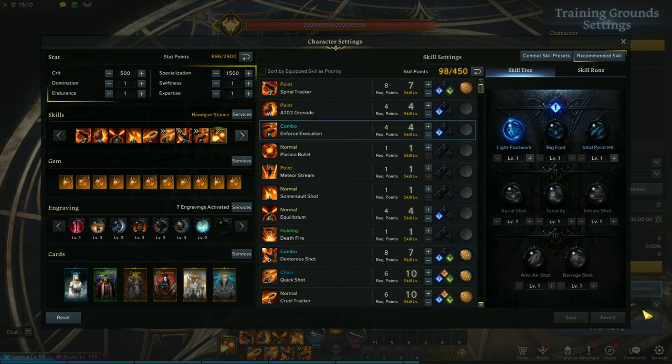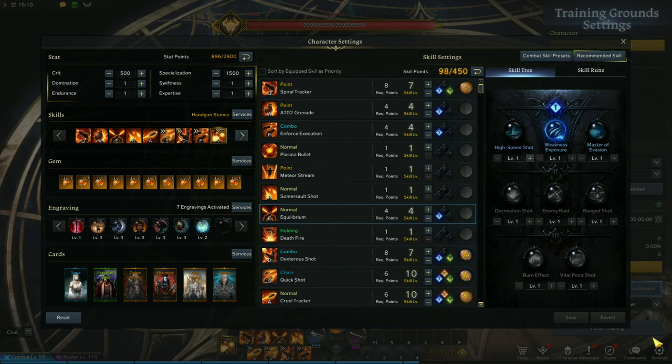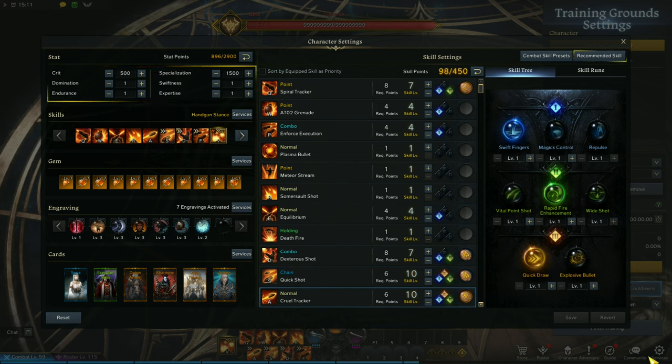Third skill is Enforce Execution — this is your counter and can also be used to position yourself better. Fifth skill is Equilibrium, another critical resistance debuff, but this one lasts for 12 seconds, so it's best used when you plan to unload all your shotgun skills behind an enemy. Skill six is Dexterous Shot, your main mobility skill for getting behind an enemy — put gale wind here so the animation is faster. Skill seven is Quick Shot, a DPS skill — put gale wind here. Skill eight is Cruel Tracker, another DPS skill — if you use the conviction rune on Spiral Tracker, this is a good skill to put the judgment rune on because it can activate judgment much more frequently.